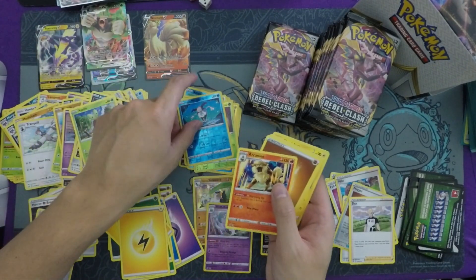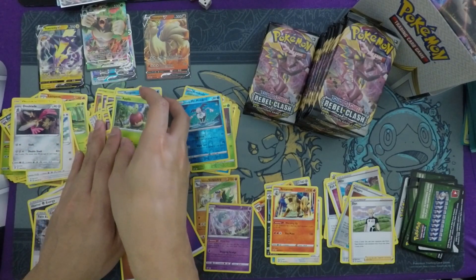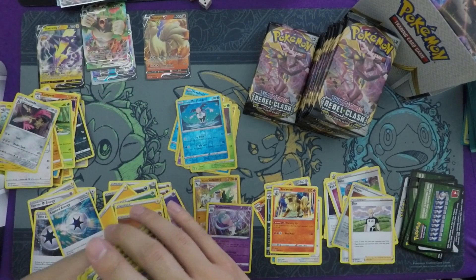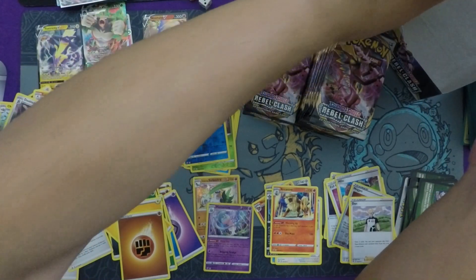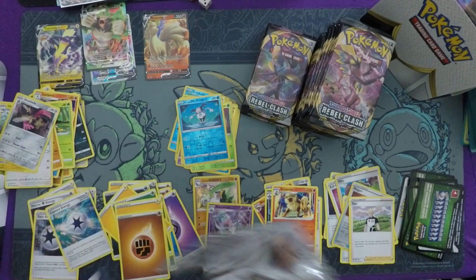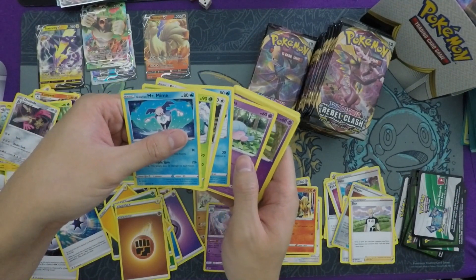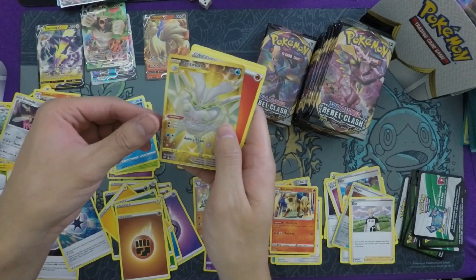An Arcanine rare and a Capture Energy. My commons are now spilling over, so I'm going to pick up my common pile and put it in the box — half your pack are commons plus an energy card, that's a lot of cards. Let's crack open more packs; we have more than a full art set left on the left side. White code here — we get a Natu and a Gold Frostmoth! This is my first Gold Frostmoth — it's from the Sword and Shield set, reprinted as a gold card.